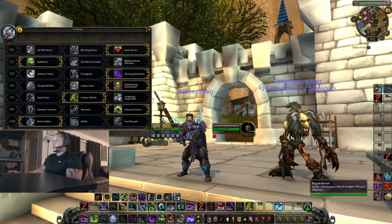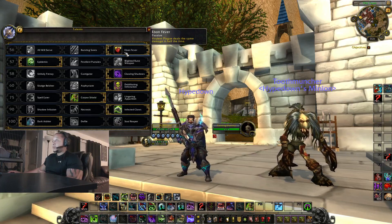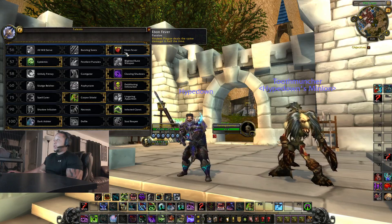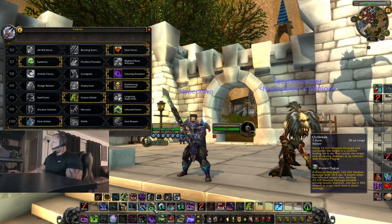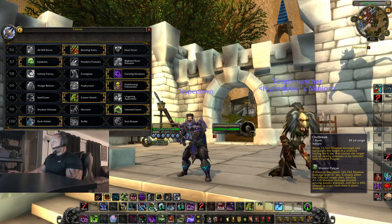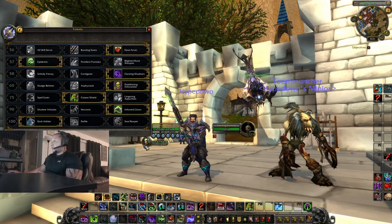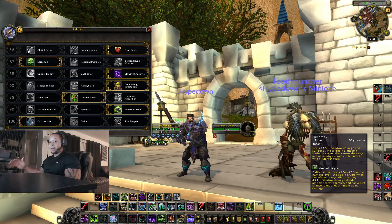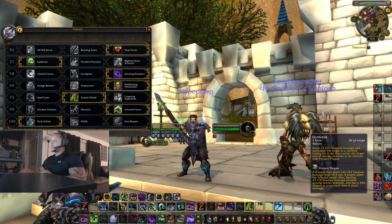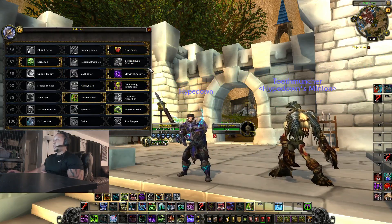That's my BG build. Ebon Fever is going to make your DoTs tick harder — it makes your Frost Fever tick in 10.5 seconds instead of 21 seconds. The total damage doesn't change — it still says 126,000 — but it's going to do that 126,000 in 10 seconds instead of 21, meaning each tick hits harder. That's why Ebon Fever is so great.